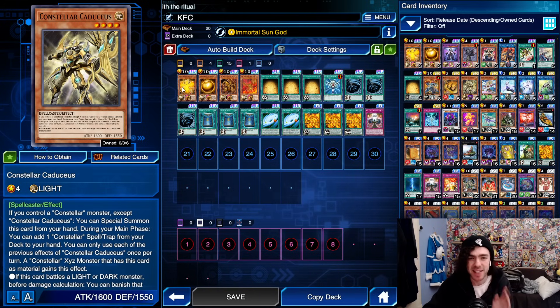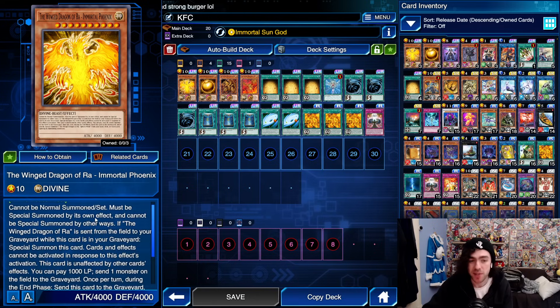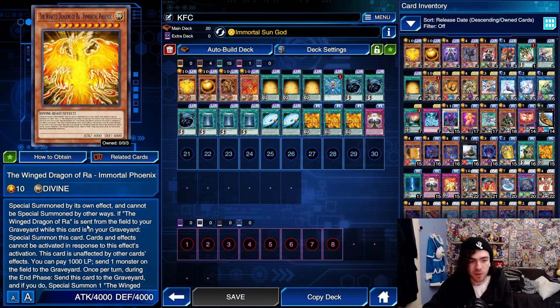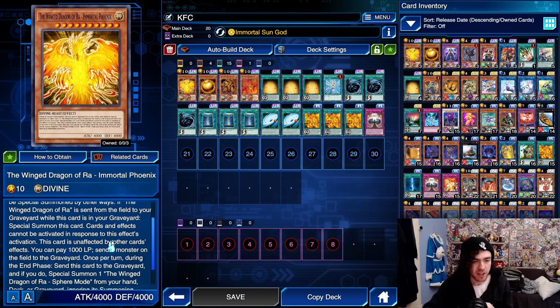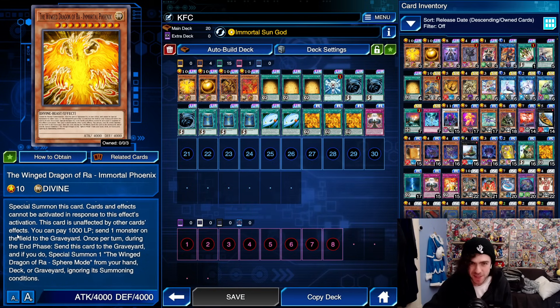Starting off with the brand new boss monster for the deck: the Winged Dragon of Ra Immortal Phoenix. This card cannot be normal summoned or special summoned except by its own effect — it cannot be special summoned by other ways. This is very important as it means if your opponent has an IDP, they can't summon this from your graveyard to banish your Ra or anything, because the opponent simply cannot special summon this thing. It has 4000 attack and is unaffected by other card effects.